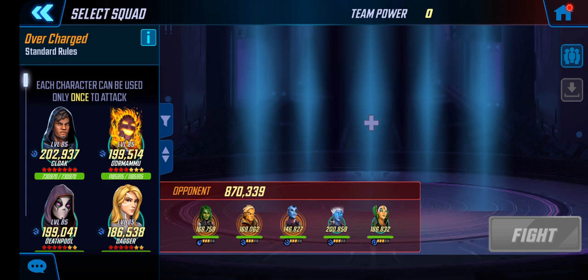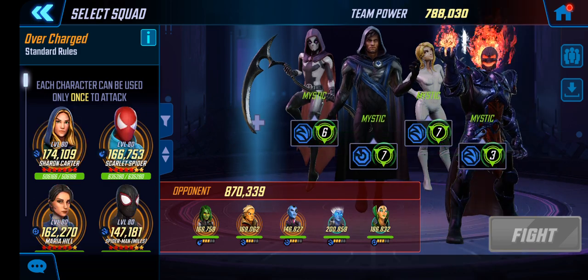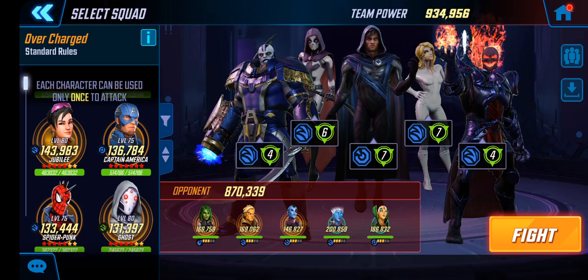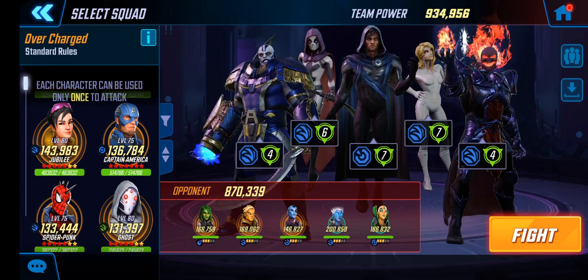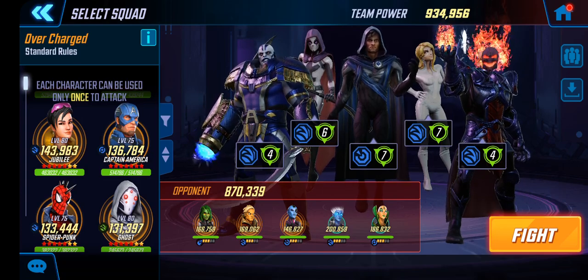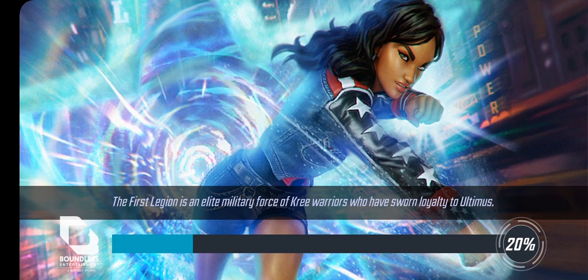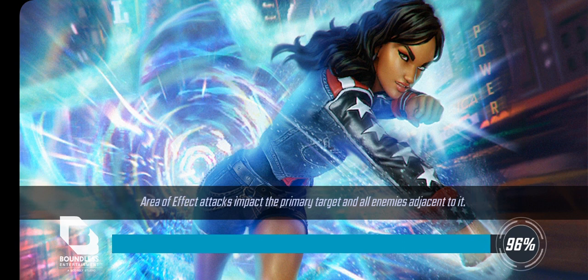I've never put this team together either, but I think I know what I'm going to do. Cloak, Dagger, Deadpool, Dormammu — I never tried this team before, but with Dormammu there they don't get any assists. Everybody gets a revive except for Dormammu and Apocalypse. Deathpool is there. I think this will be just fine, we're just going to let it rip and see what happens. Fingers crossed. Infinity Watch can be a brutal team, as we have found out.